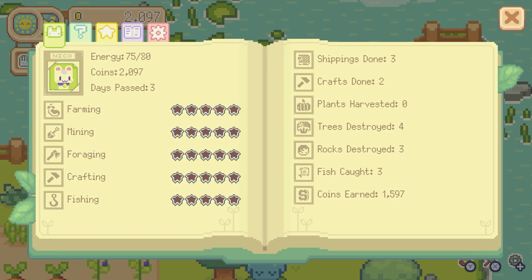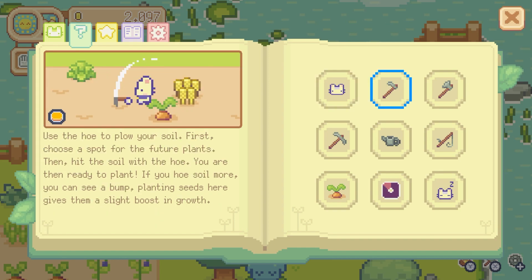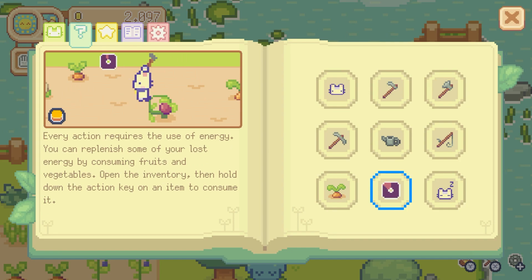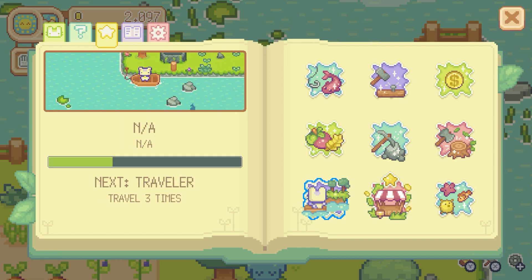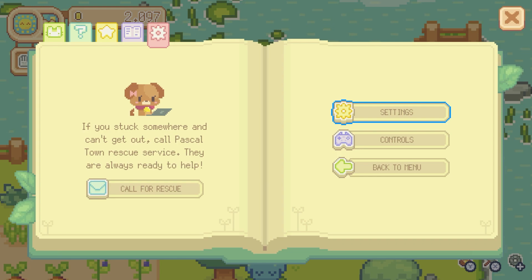Look at what the plus button brings up — these are all my different skills. It tells you what day you're on, your energy, the crafting you've done, the fish you've caught, how many coins you have earned. This is a little guide: use the hoe — I want to know how I get more tools. These are your different levels for your tools. This is so cute! We have a calendar with little dates. What is on the 10th? Some sort of bee activity? If you get stuck somewhere, call Paschal Town Rescue Service. And you can change your controls there.